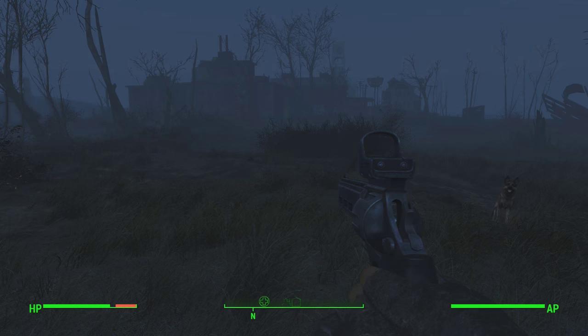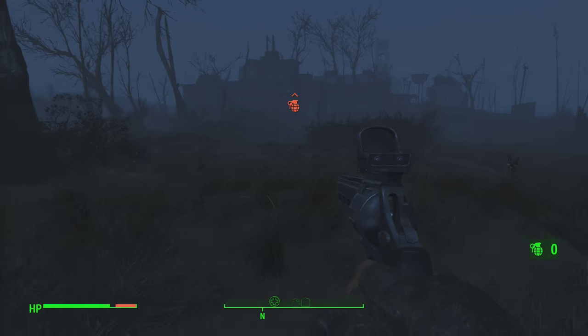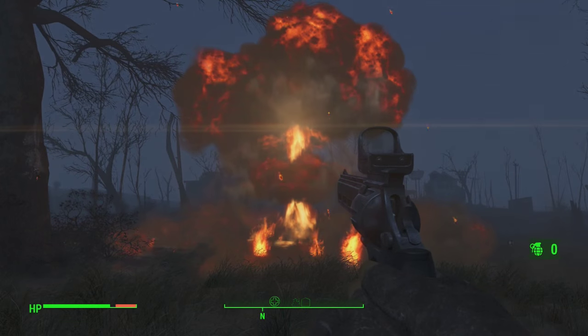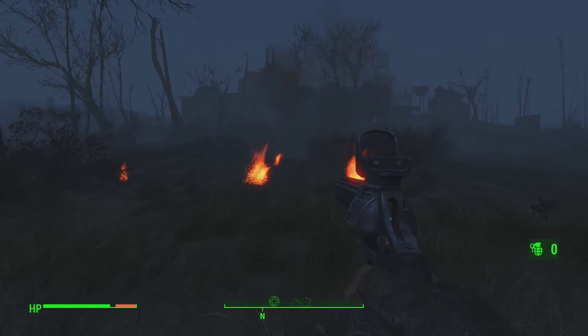Once you've killed them all, go and pick up all of their loot. You'll notice there are Nuka Grenades on each Child of the Atom preacher — and this is exactly what they look like. They're awesome, they're insane, and it's something I think all of you guys definitely need to experience.